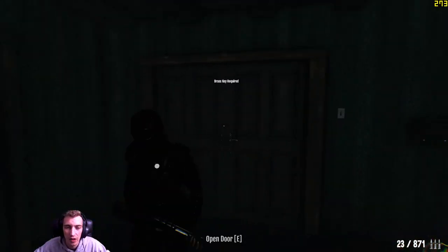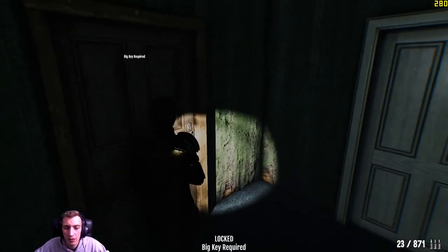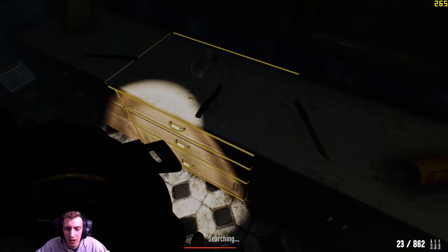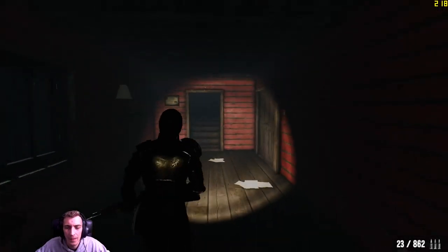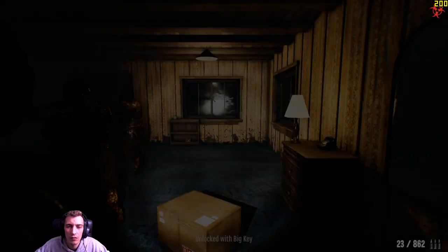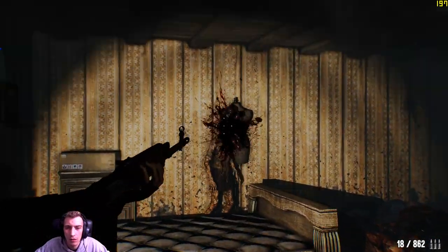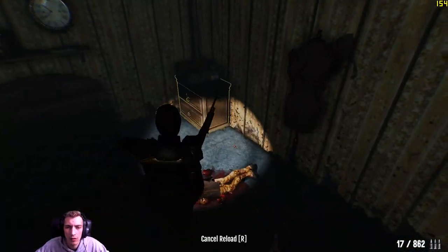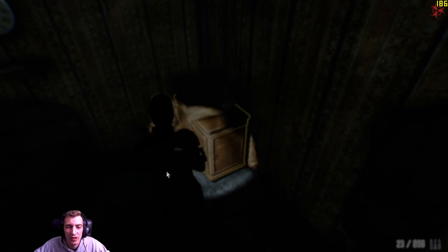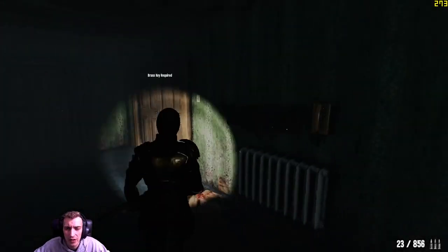Come on, lockpick, don't let me down. It let me down. Let's try this one. Come on, key. Big key — there we go. All right, we've got the big key. Brass key — there we go. All right, into the boss room. Hopefully it'll be a new one. Let's have a look.